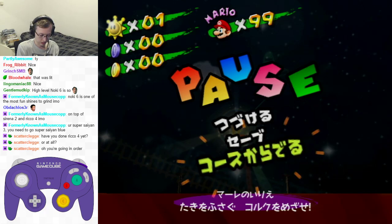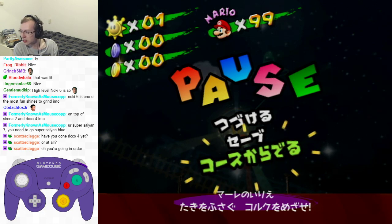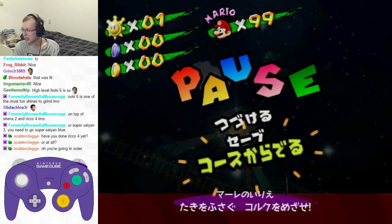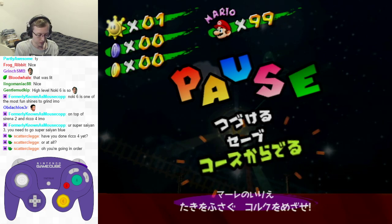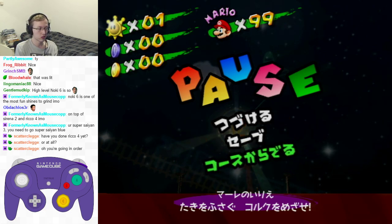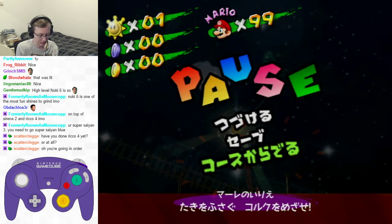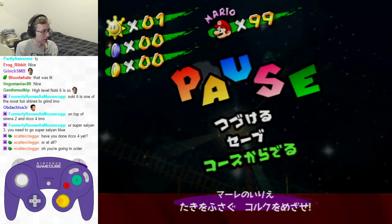The first question is from Chai Kitty, who asks: how to get consistent water slides on the bridge at the beginning of Pianta Village, including other starting positions on Episode 5 and 6? This is a good question. The bridge water slide saves like a second every time you do it, so it adds up to quite a bit of time throughout the entirety of the level.